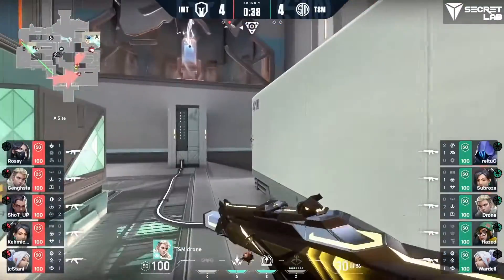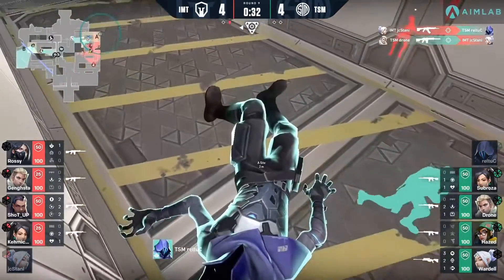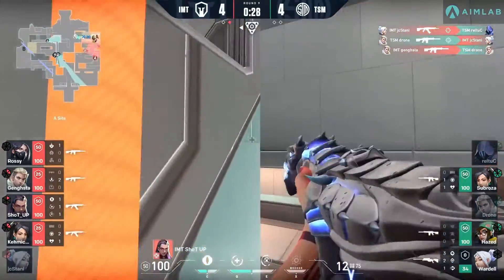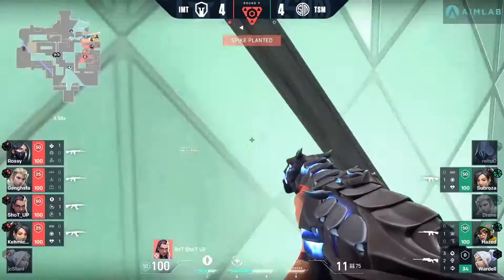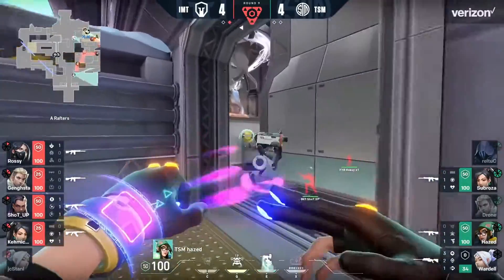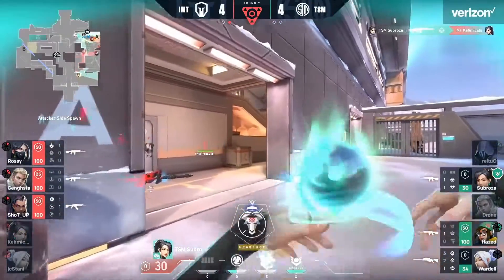But now we're at a tie score — this is like the flip of the last map. Whereas TSM got off to a 5-0, then IMT woke up and charged through. Now JC Stani catches Cutler looking the wrong direction. A weird setup on the site that results in site control going the direction of IMT. The spike will be planted. This shot from Wardell gives them that opener, but he's down low on HP at 34. Sabroza is alive but in a terrible spot to give him the heal.